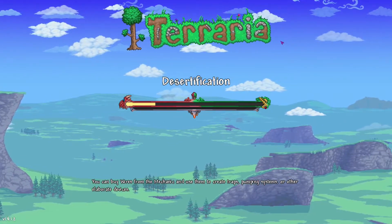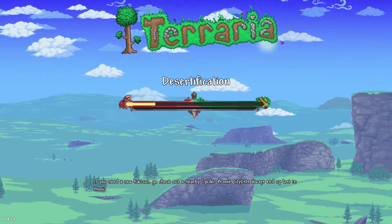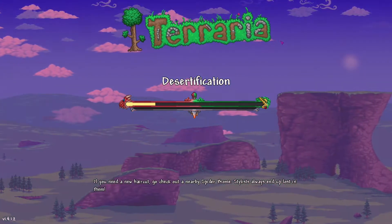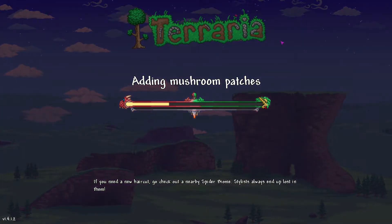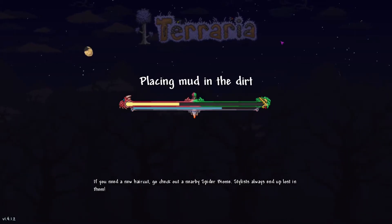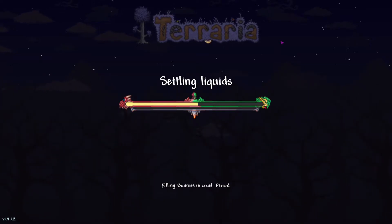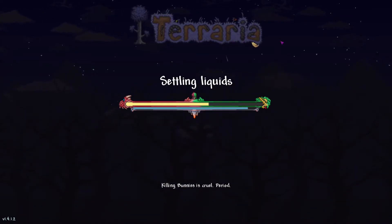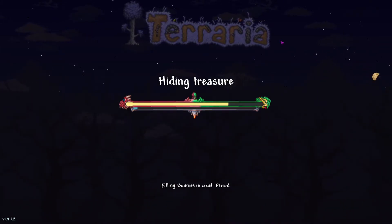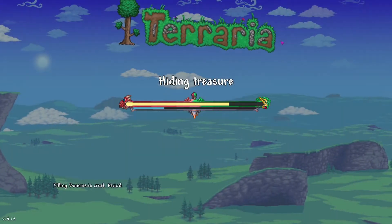Very rarely do hardcore Terraria players spend much time building a base or different houses or different little aesthetic things, because it's usually about grinding those enemies as quick and efficiently as you can. But I thought it'd be cool to try to go a little bit slower and try to do some actual building in this one. I will have to be extra slow and careful and see if I can do it without dying, which would be pretty nice.